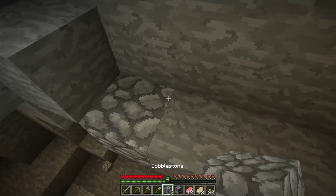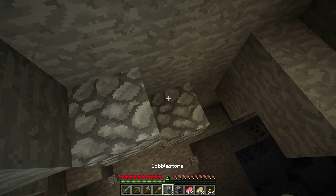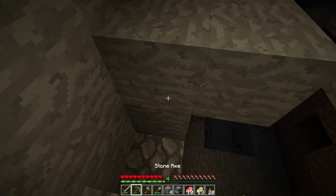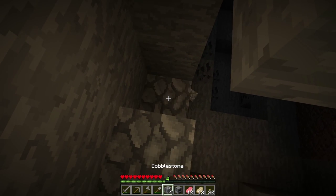Be very careful when exploring dark areas of caves — monsters tend to hang out there. If there's only one or two monsters it shouldn't be a problem to take them out with your sword. If there are more, your best option is to back away and try to close off the path with blocks.